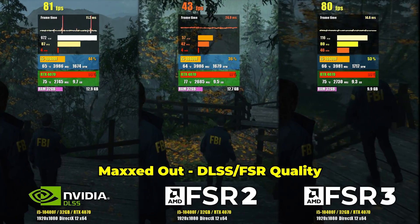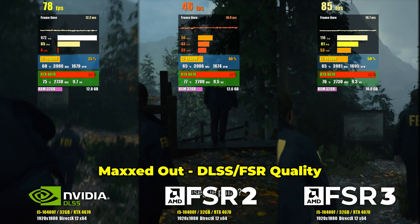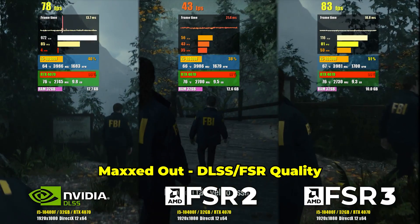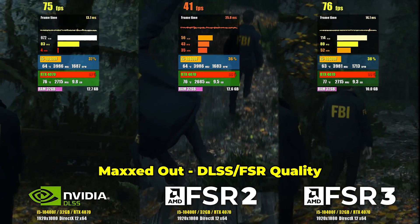Next, the GPU destroyer, Alan Wake 2. Using DLSS or FSR3 with frame generation, I didn't notice much difference. But if we look at FSR2, the difference is brutal, with almost double the frames.